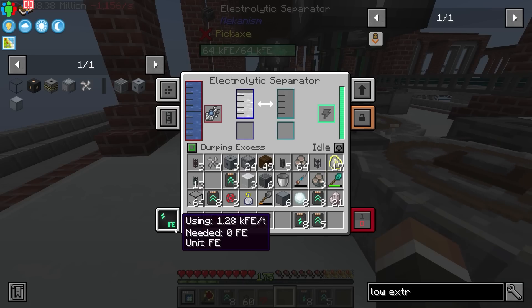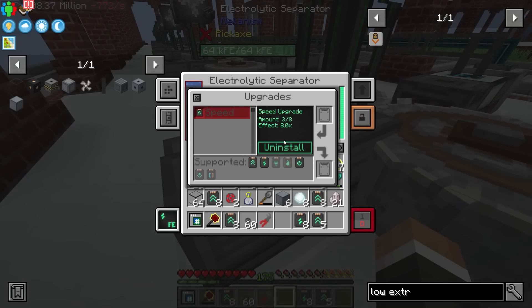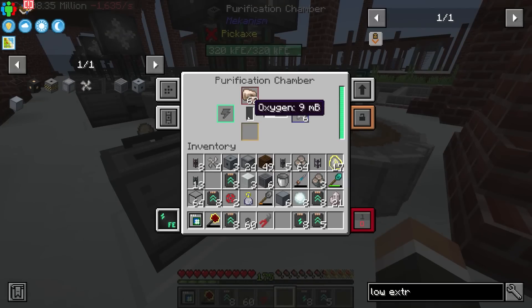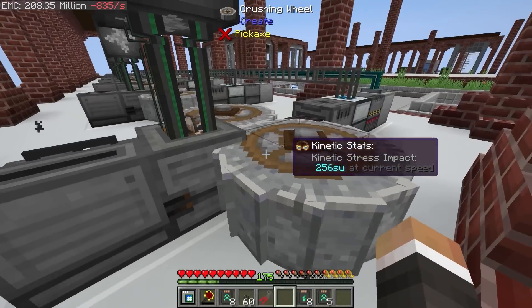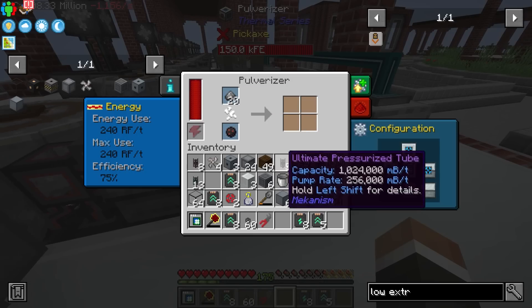Every time you add a speed upgrade to the electrolytic separator, the power usage doubles — it went from 160 to 320 to 640 to 1,280 RF/t. So it's already incredibly high at only three out of eight speed upgrades — it's barely hanging on. It's not enough to run the purification chamber at full speed, but it is enough to get the crusher to back up again, which is fantastic. And now our problem is the pulverizer.